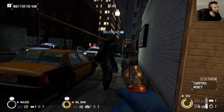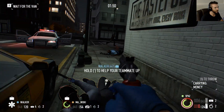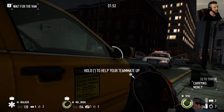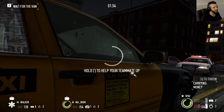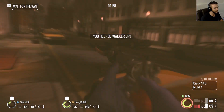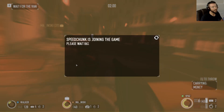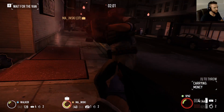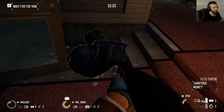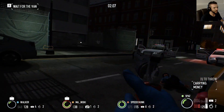I'll tell you how you can determine where the van is going to come. It's either on the right or the left side. If you look at the fence where you would normally run through — if the gate is open, that is not where the van is going to come. It is going to come on the side where the gate is closed.